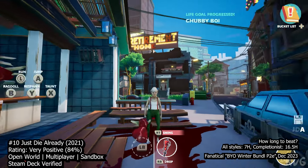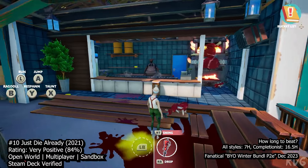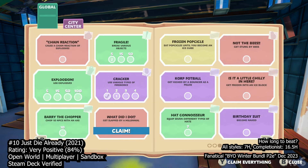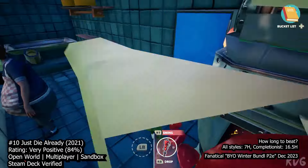Just Die Already features a sandbox world with secrets to uncover and solid design. The game runs well, offering bright and colorful visuals, and allows you to roam freely and engage in humorous escapades. It doesn't prioritize tight gameplay but excels in providing a whimsical and entertaining environment. The bucket list system offers a sense of direction akin to collect-a-thon platformers, making it suitable for goal-oriented players.